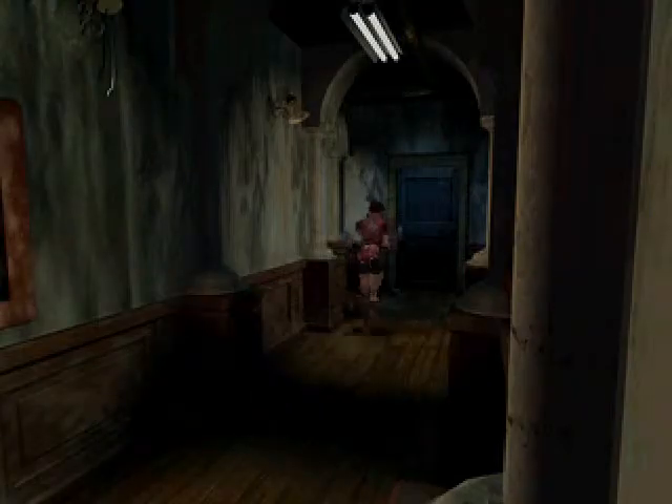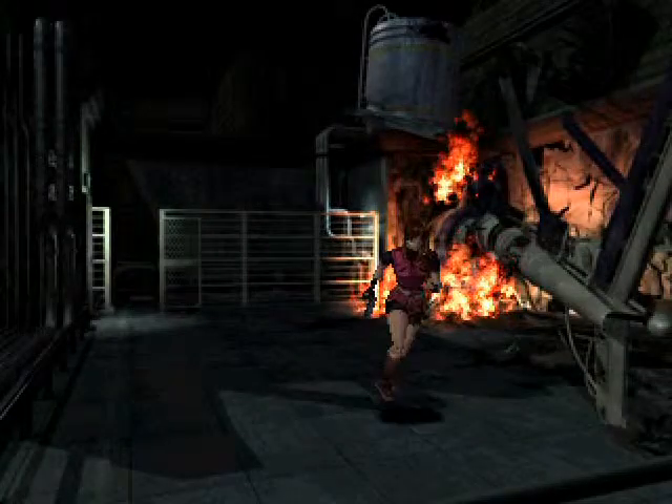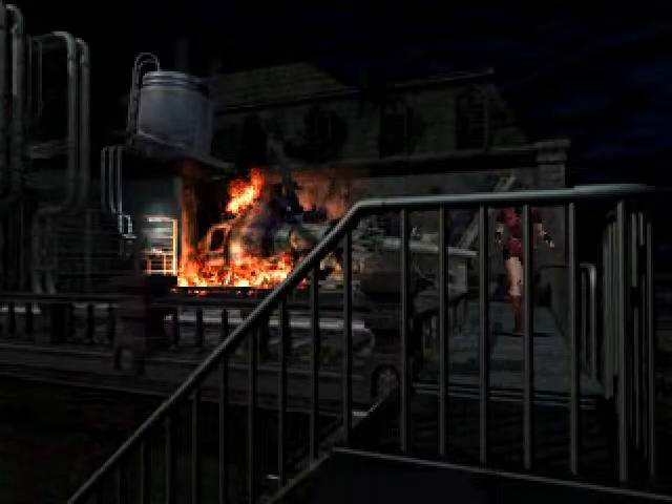This hallway here heads straight down and unlocks this door — ignore it for now. See that the guy has been picked to death; search his corpse for some bullets. We're gonna run away. You can see there's a helicopter that has crashed into the building, and we need to put that fire out before we can do much more. So let's go do that.